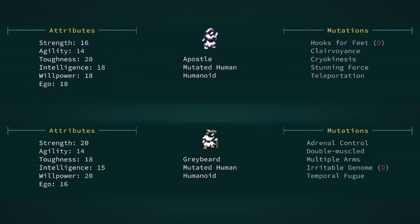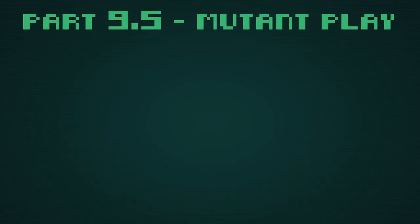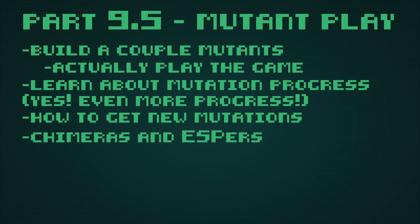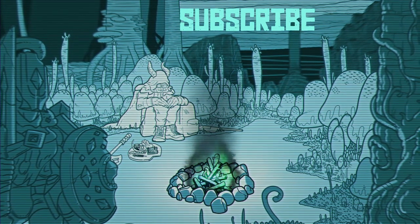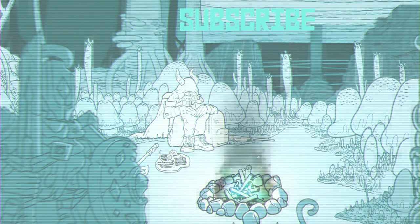These are two pretty good characters in my opinion, though not terribly creative. I'll put the build codes in the description. This was a lot — mutants can be intimidating, which is why I started us with Truekin. The thing that took me the longest to understand about mutants is there really isn't a wrong or right way to play them. In the next part, I will build a couple of mutants and we will learn about how to play them, as well as how mutation points work. We will also take a quick look at Chimeras and Espers, their advantages and disadvantages. Thanks for watching, I hope you found this informative. If you enjoyed it, hit that like button, subscribe — I'll see you guys next time.